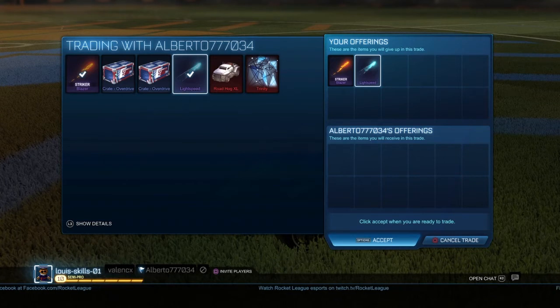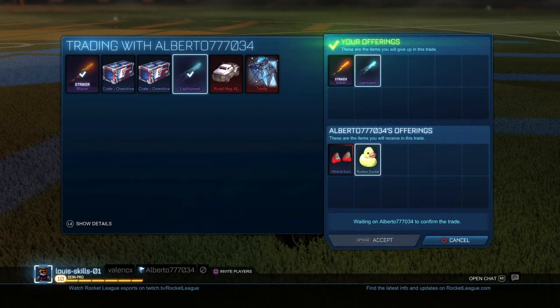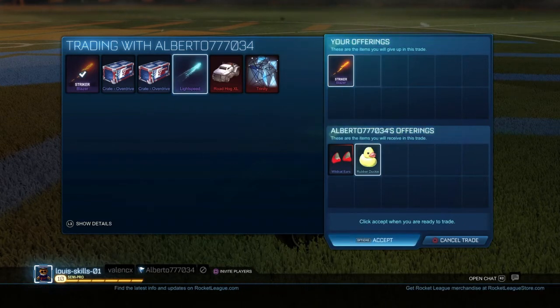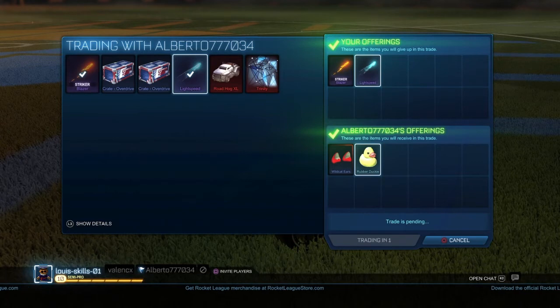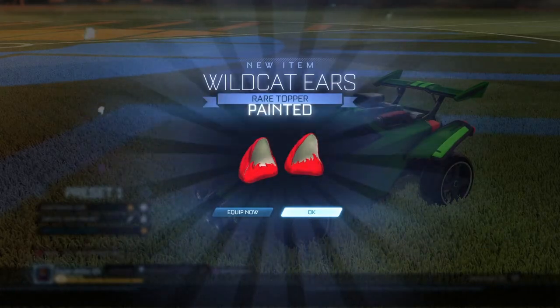For this trade I sell the two very rare boosts. I said I could sell them for a key but I actually get a crimson wildcat ears and a rubber duck instead. I mean it was a bit pointless, but the wildcat ears usually sell for two keys. It's quite hard to find a buyer, but I thought if I grind it I'll eventually find someone. I could take a key for them as well, but that wasn't a bad trade because wildcat ears are worth more than those two boosts, so it was a profit.